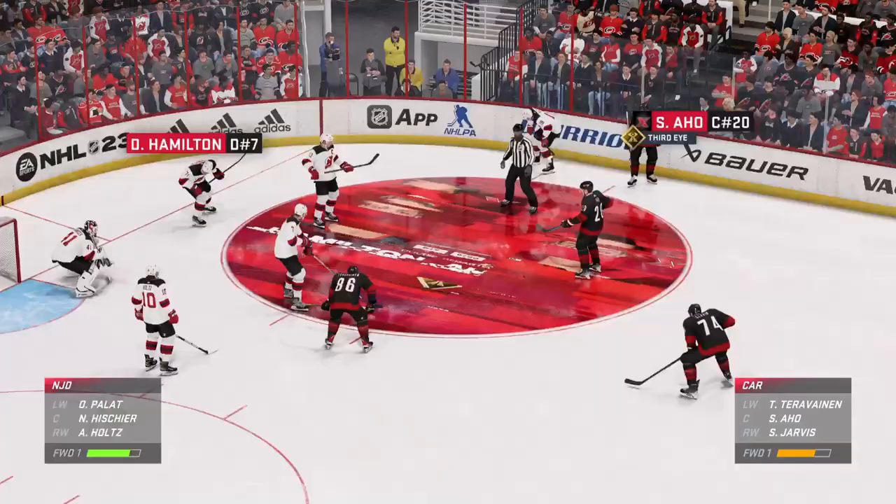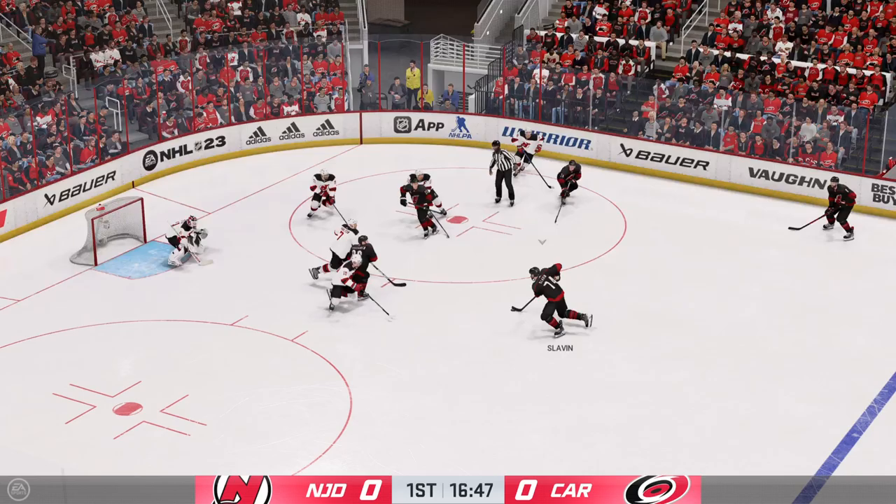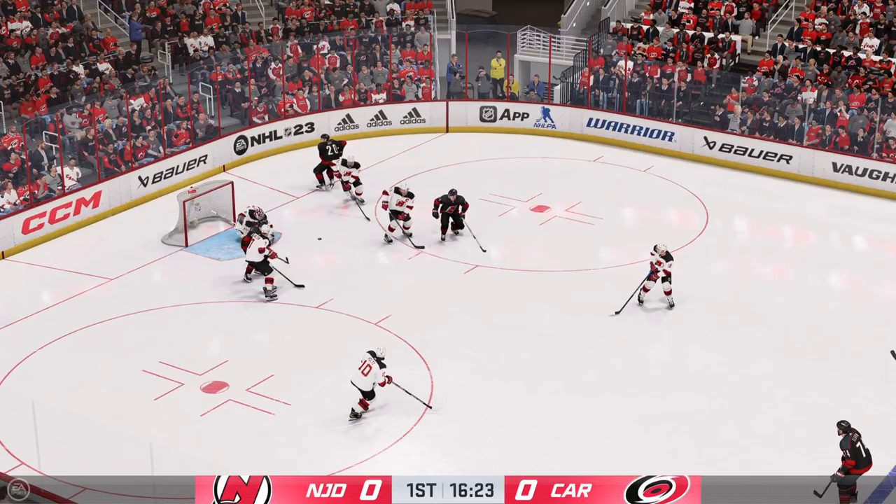Hamilton's the star defender on his team's blue line. Ajo is known for being a playmaker and using his third eye zone ability to find his teammates with the perfect pass. I'm expecting one of these players to make a big difference for their team before the game is over. Back to you guys.